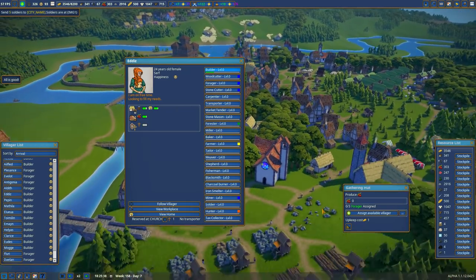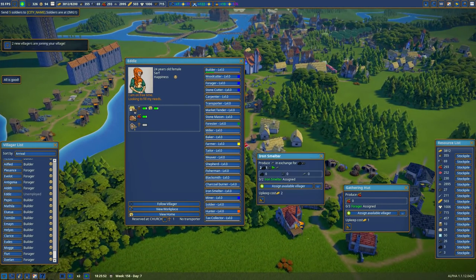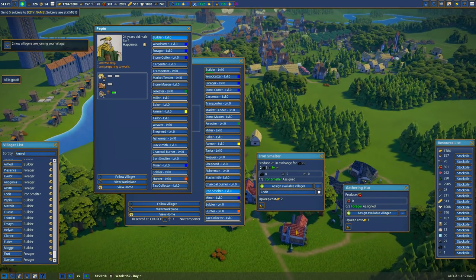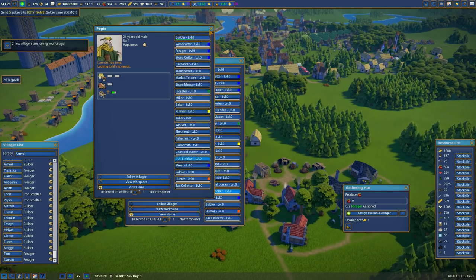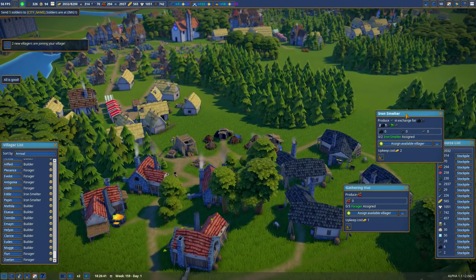I've got to ramp up the tools, so I'm just biting the bullet. Even though they don't live close, forget it — you are an iron smelter. And whoever lives with you, which is Pepin, you're an iron smelter as well. Okay, so that fills out that one. And we have this one to fill out as well.